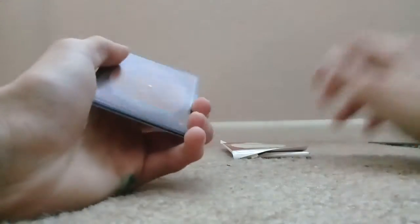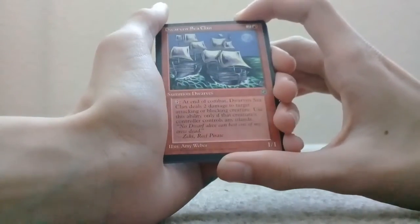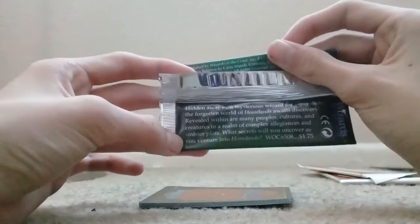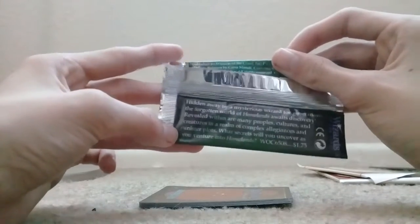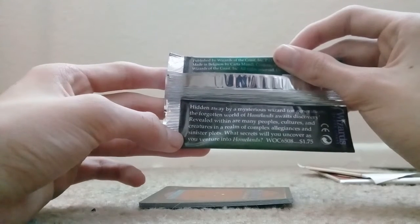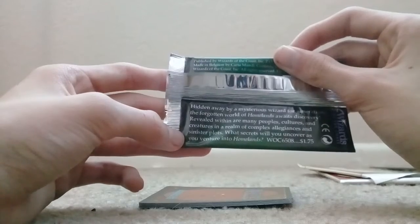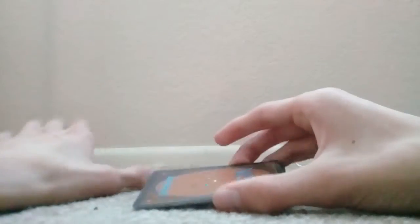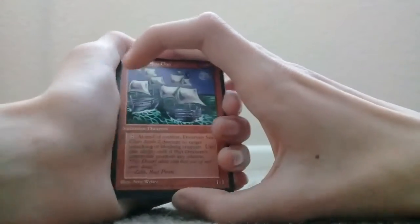They feel just like new cards, but they're just a little bit darker in shade on the back and a little bit bent. Before we open up these, we have to read the description. 'Hidden away by a mysterious wizard for generations, the Forgotten World of Homelands.' What kind of world is called Homelands? 'Its discovery revealed within many peoples, cultures, and creatures in the realm, complex allegiances, centers, and plots. What secrets will you uncover?' I've heard that this is a very cheaply made and poorly thrown together set, and I can definitely see that. But still pretty cool. It doesn't even seem like it follows along any real main Magic storyline.